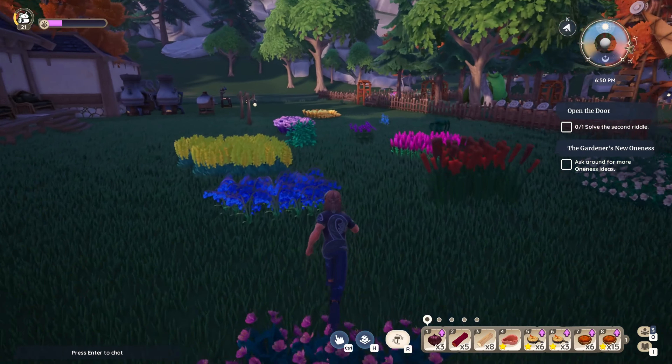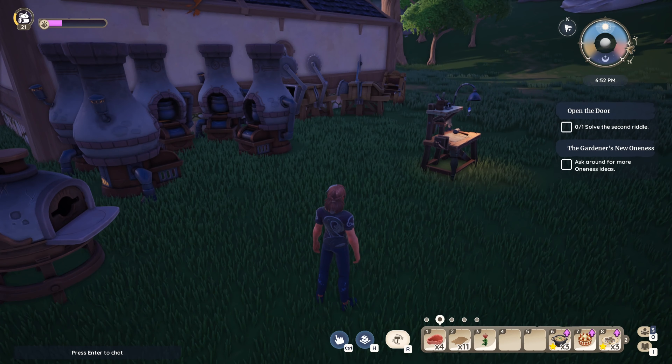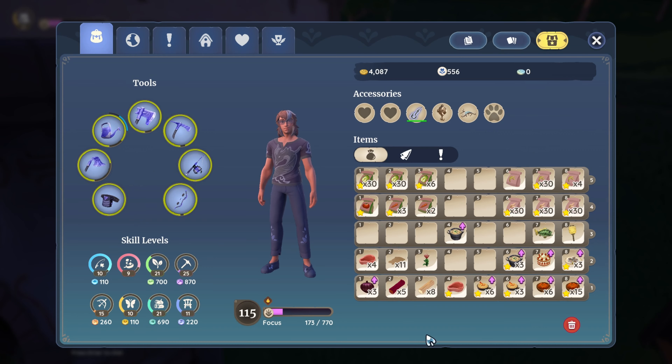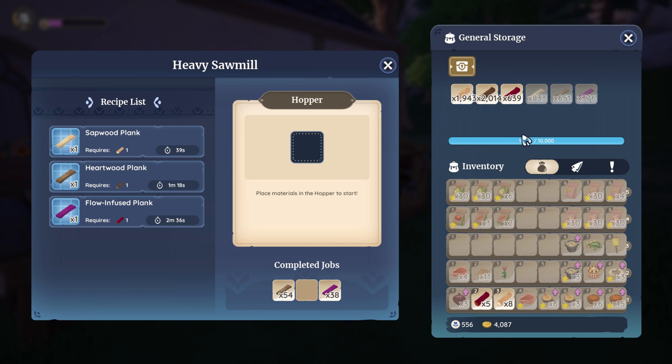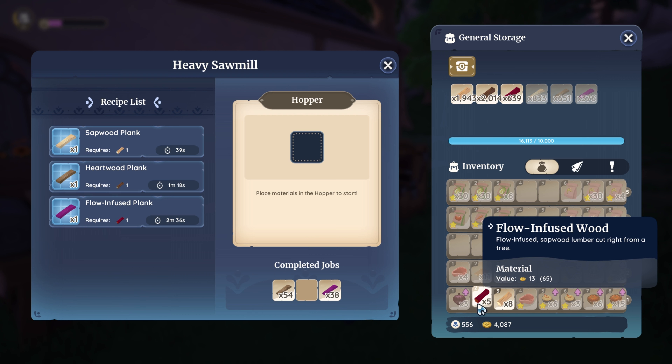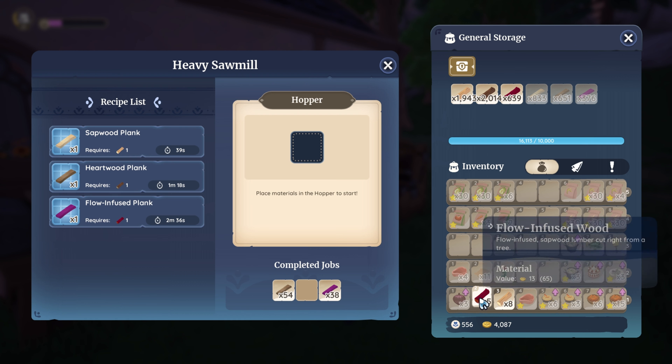Welcome in today everyone for a Palia video. I'm going to quickly show you how to get more storage even if you are maxed on storage in Palia. As you can see, I have wood, leather, and food in my inventory. I have the max storage — all you can have is 10,000 — but as you can see I have 6,113 over the 10,000. Here's a little trick for everyone on how to get all your items in storage and have more.